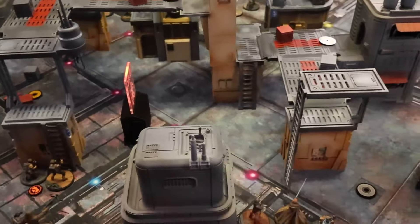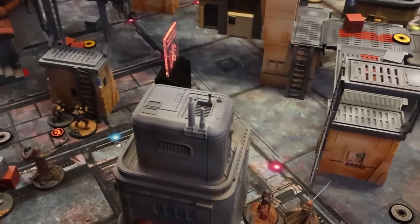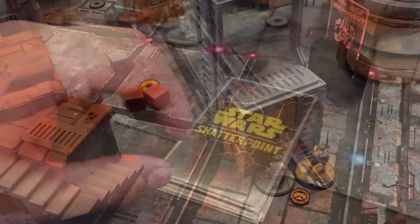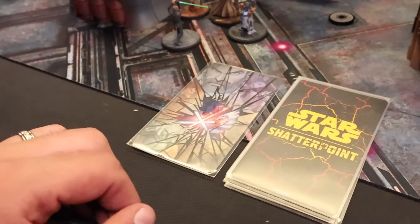For our first mission of Shifting Priorities, we have Steal the Secret Plan. We have this nice little cross section right in the middle here — that one's right there. We're each going to control that back point. I think this is the first time we've seen the cross in a while. Very happy about that one. First turn goes to me.